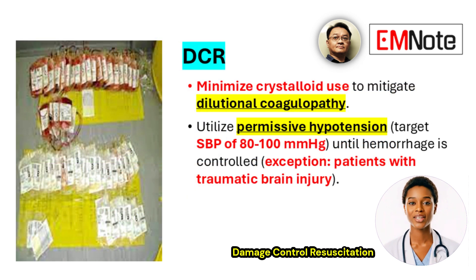A key principle is to limit the use of clear intravenous fluids, known as crystalloids. Excessive crystalloid fluid can dilute the patient's clotting factors and blood cells, worsening their ability to form clots.